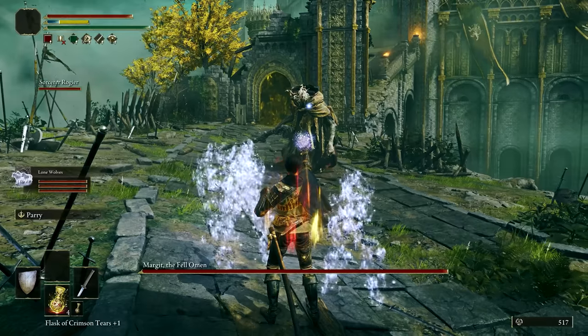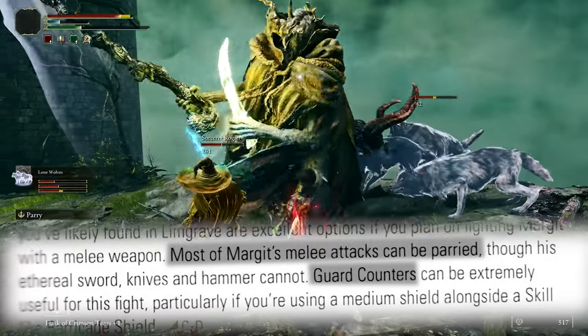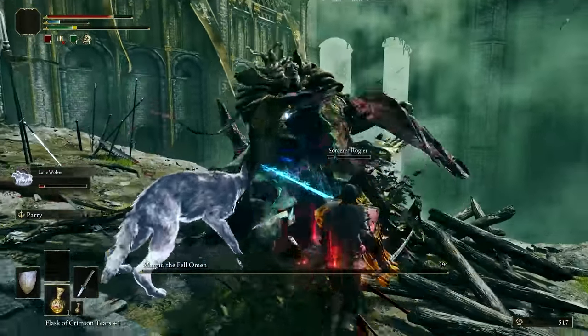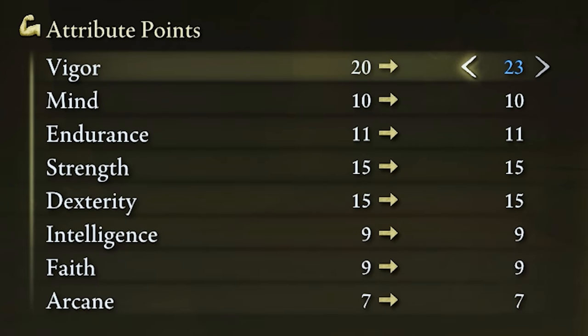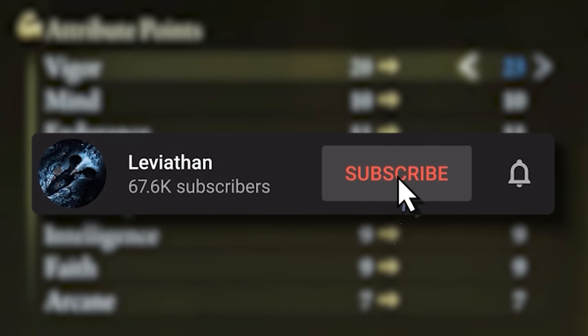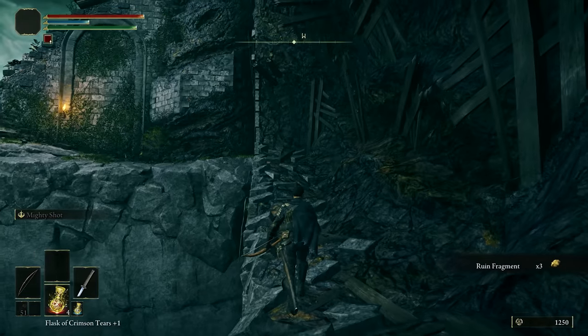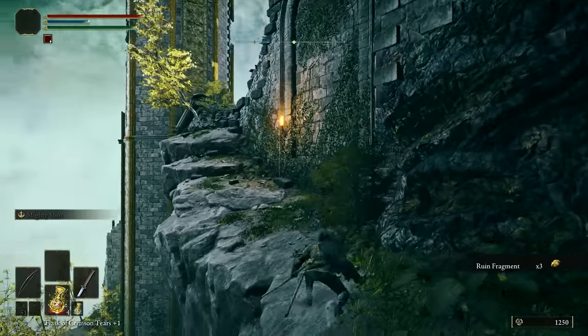And then it was finally time for Margit. Summoning Rogier and using my turtles made this fight a complete joke, and since I was recommended to either parry or guard counter, I chose to avoid involving any form of skill and just guard countered. The book recommends to level health first, which is seriously a good idea. In preparation for Stormveil, I went to the Round Table to buy a bow and some arrows, and then I made my way through the secret passage, since the main gate is not recommended.